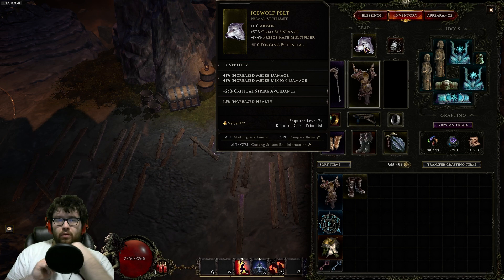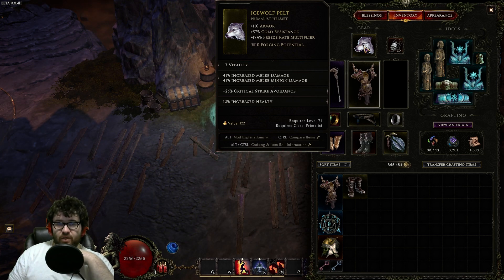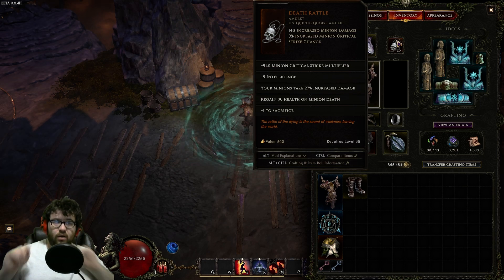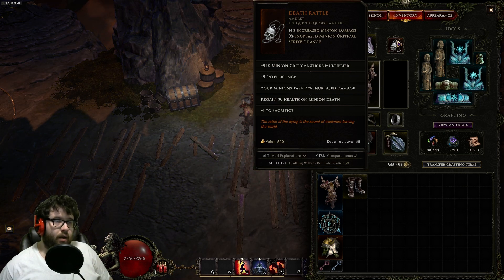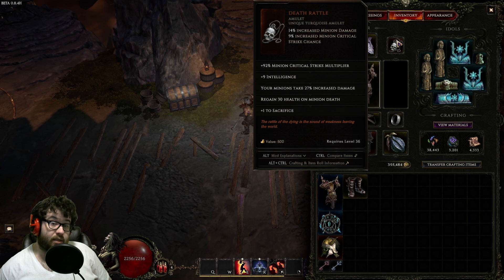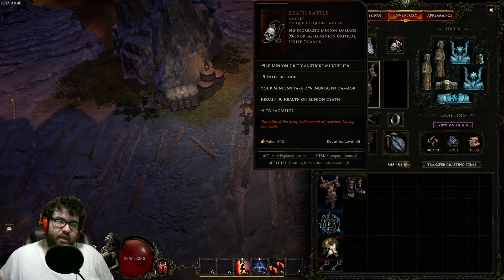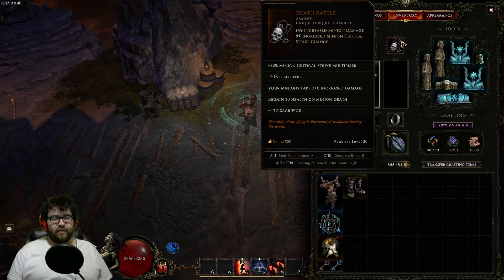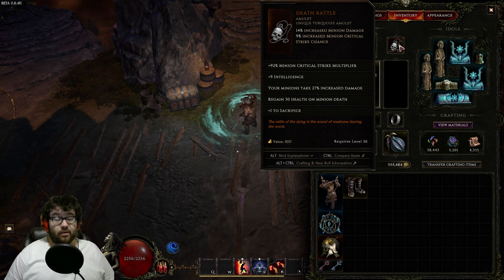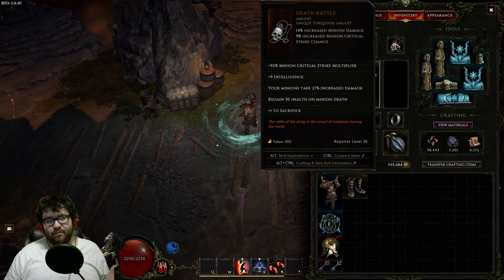For the Helmet, we want Vitality, Minion Critical Strike Multiplier, then maybe Minion melee damage or Attunement, Health, Endurance, and Crit of Void. For the Amulet, we utilize a Death Rattle. Not only do our Locusts constantly dying give us 30 health back as part of our sustain, we also get the 92% Crit Multi for our Minions, which is very strong as this is all of our Crit Multi right now. The Minions taking 27% increased damage doesn't matter because our Minions kill themselves via duration anyway.